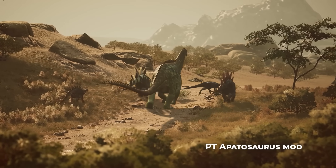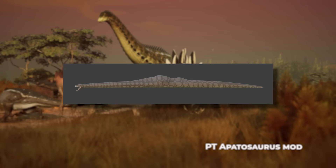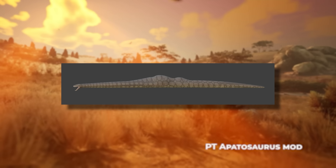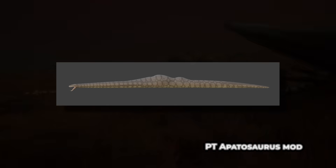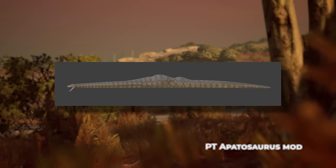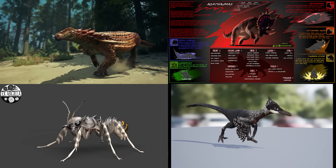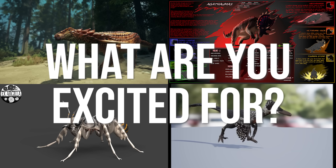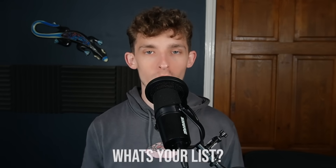Now that I've mentioned Titanoboa, I can also share some recent news: looking at this subspecies, we may be getting a semi-aquatic gameplay style as well, because this looks like a semi-aquatic version or build, so maybe it could be a plus-whatever-percent swim speed species. Anyways, that's my top 10 upcoming mods for Path of Titans. Let me know in the comments which one you're most excited for, and also what is your top 10 list — comment it down below, because I'd love to know. I'll see you all in the next one. Have a great day. Peace.